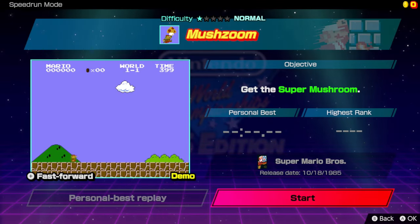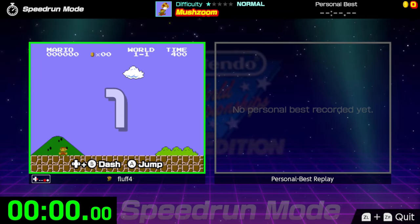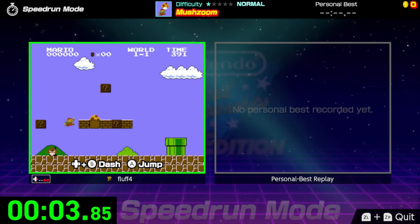We'll start off with the first one — Mush Zoom for Super Mario Bros. Get the Super Mushroom. Let's start. Boom! A+. What did I say? I'm so good at the game. Did you see how the screen was split? Where I was playing on the left kind of small, and there was a thing on the right that's supposed to be your personal best playback, so you can compare the two. That is very distracting.